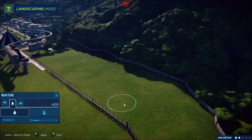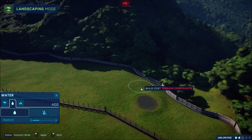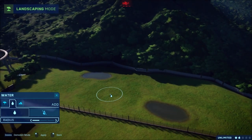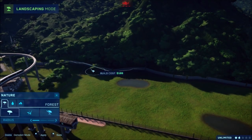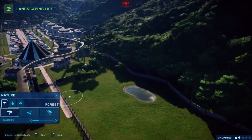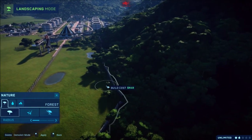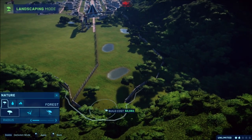Let's go ahead and add some water in here, kind of down this way. We'll just add some little spots of water throughout here. Then we're going to attach a gyrosphere station into here as well. I'm just trying to cover up some of this fence area in the back with trees.